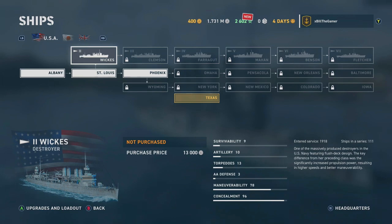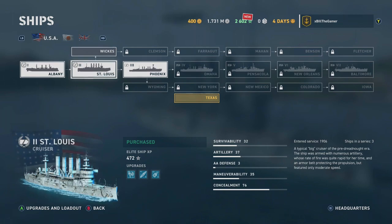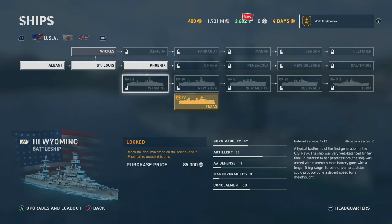Each ship type has its own role. Destroyers are supposed to get in close, drop torpedoes, deal heavy damage in short amounts of time, and be a nuisance — their maneuverability is so high and they have a lot of concealment. Then you have cruisers, which are like your standard ships. They can come with torpedoes, be fairly fast, and are more of an all-round ship with decent maneuverability. They're not too strong with their guns, and some only have a couple.